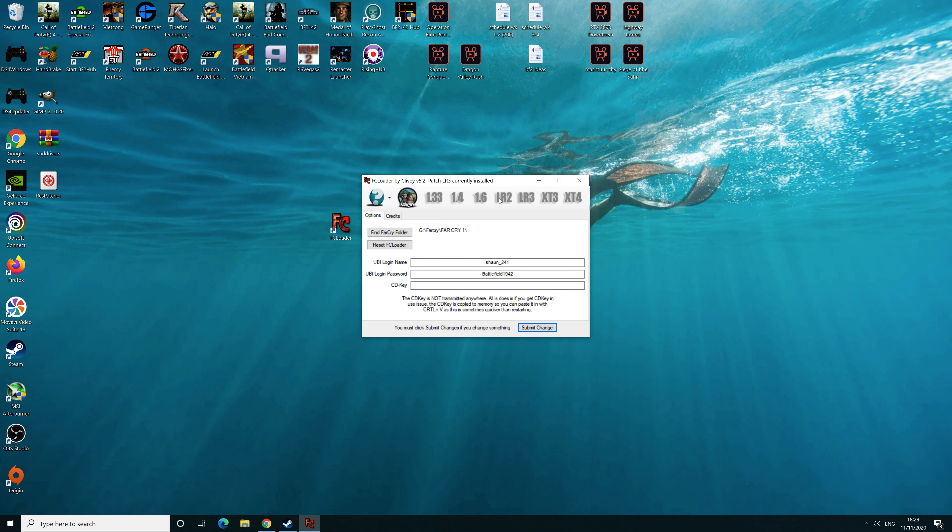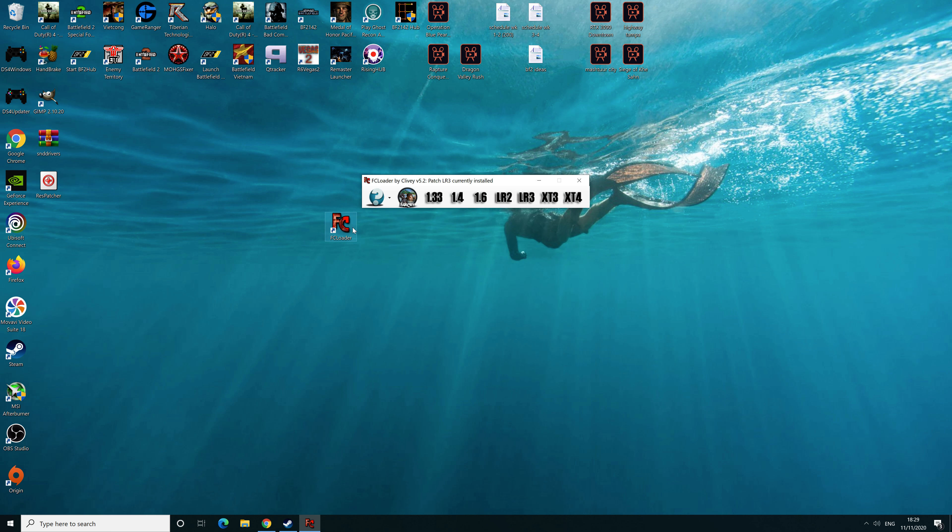The numbers might have grayed out, so just restart the loader. Once you've completed that step, click the relevant version that you want — click LR3 just for the purpose of this video. It can be quite slow to load in, don't worry about that. It'll ask you 'Do you want to run Far Cry?' — every time you click it, you click yes.